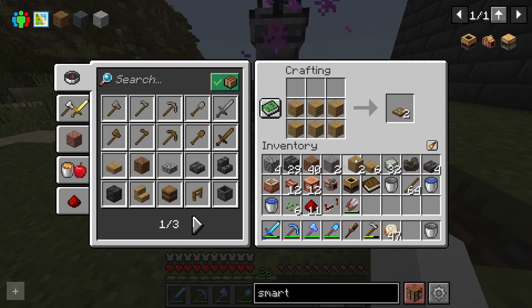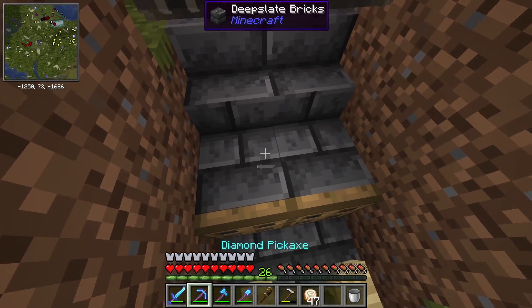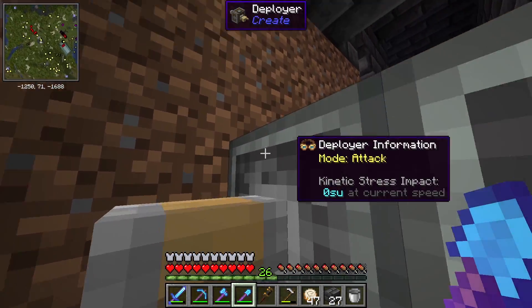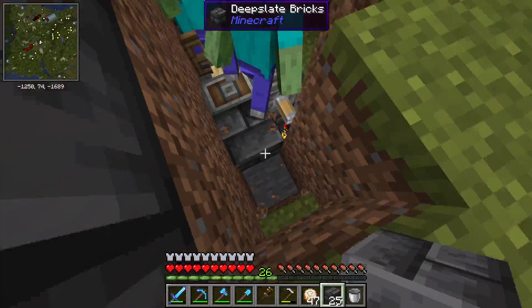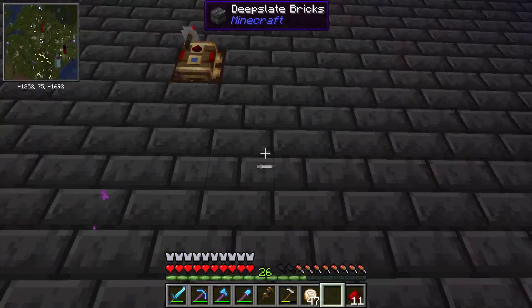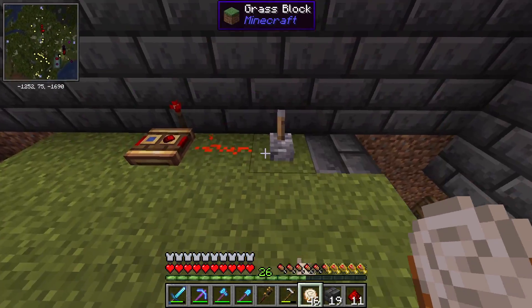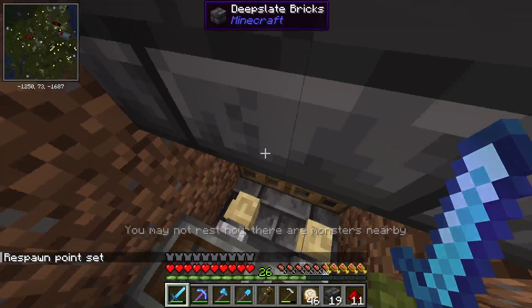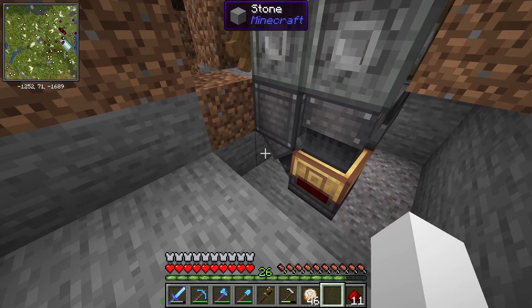We're going to put some trapdoors on these blocks so that the mobs can still get punched but cannot escape — like the baby zombies. We need to remove the chutes down there. Uh-oh, I think I just broke the lights. I very much did just break the lights. I need to put those lights back quickly. I must have broken the transmitter and the transmission to the lights ended. Okay, let's get back to work without breaking that transmitter again.